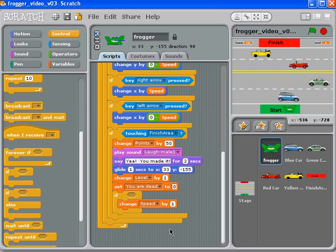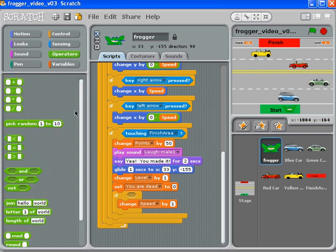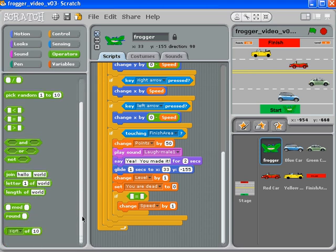This slows things down and gives people a greater chance of feeling success. In the green operators tab, we could grab an equals sign, but if we just said 'if level equals four,' the speed only goes up on level four — and if they get to level eight or level twelve, it won't do anything. That's kind of silly.